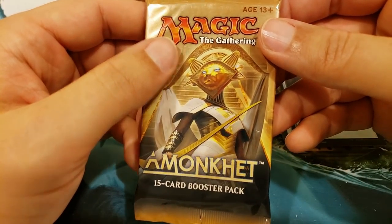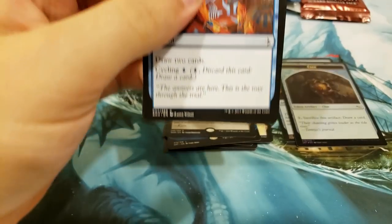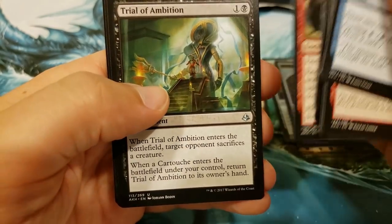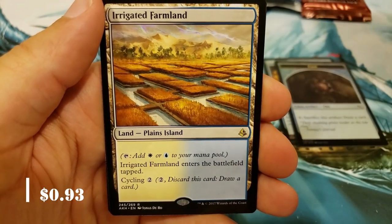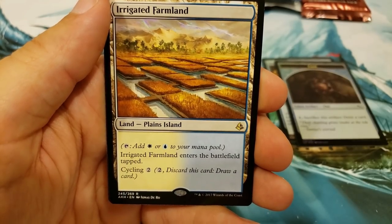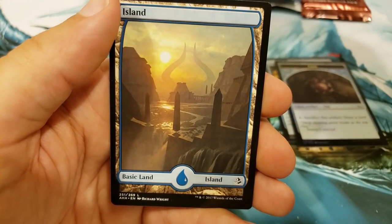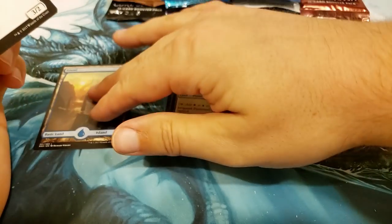Let's see if we can get something sweet out of Amonkhet. Come on, give us a big hit. Not a bomb. And we're going to get an Irrigated Farmland — the cycle lands. Cycling's cool, it's just a little tough. It comes into play tapped. They're kind of cool at least — it's a plains-island, you can search for it. And a nice full-art land — we'll toss that in there as well.